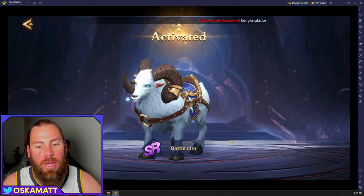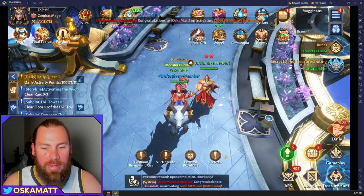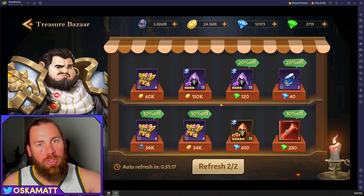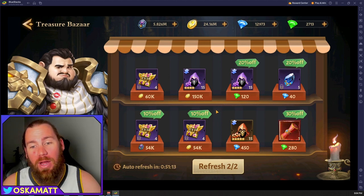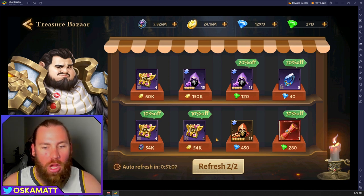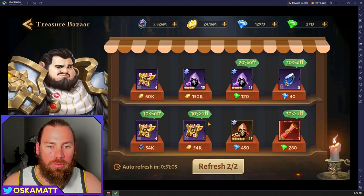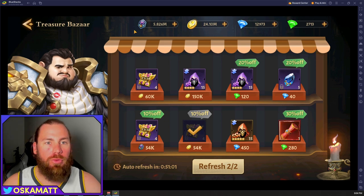I activated the Battle Ram — I got 7,000 straight onto my power rankings for nothing at all. Like this battle ram, it's a one-time purchase. May as well just buy that once you have the 6,000 because it will straight off the bat add a huge chunk of power rating to your character. Next thing I want to talk about is the Treasure Bazaar and what you should be buying out of it.